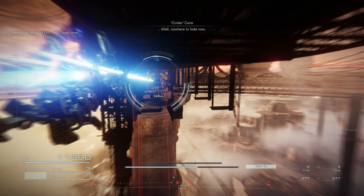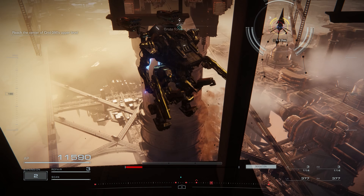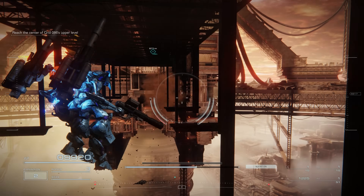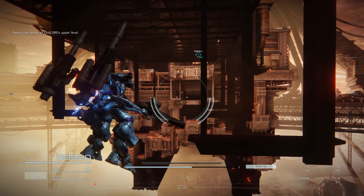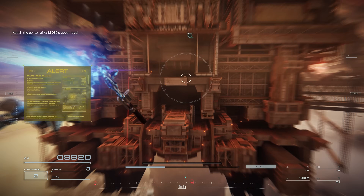Did you have trouble crossing under this bridge in Chapter 2? Here's a trick that allows any build to get across: kick spamming. This technique is useful in so many situations. I think this is by far the most energy efficient way to cover distance in Armored Core 6.